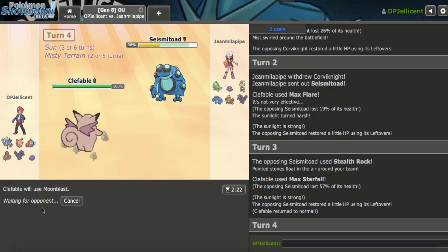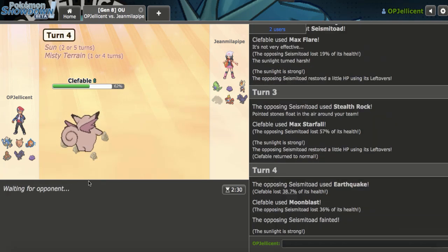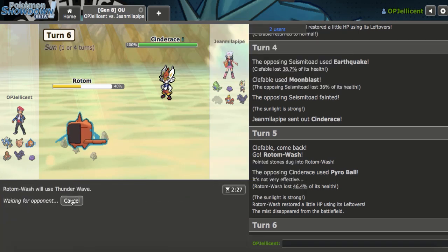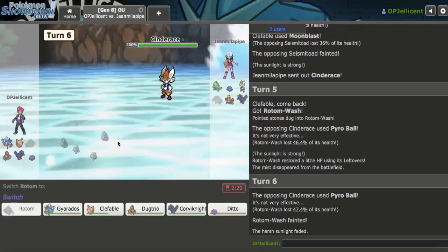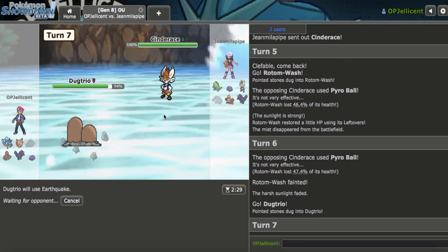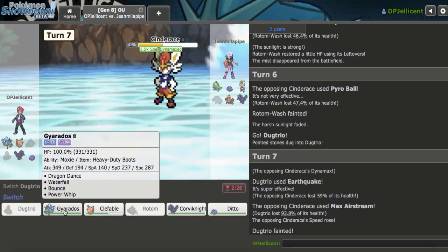I get rid of Seismitoad which is actually kind of good for me — helps out Dugtrio. They're going to go to Cinderace here and try to Pyro Ball. I have to go to Rotom even though Sun is up. Whoa — Band Pyro Ball! The next one killed me. But they're dead too — that's 100% Choice Band. I kill this here. Never mind — I'm not killing anything. Okay, panic time. Do I just lose? That lead matchup really messed me up — I didn't think about Crawdaunt lead.